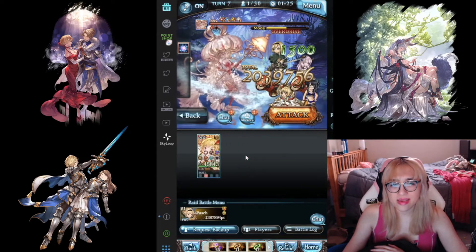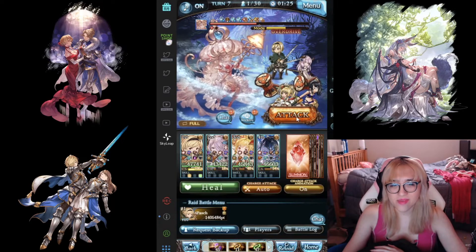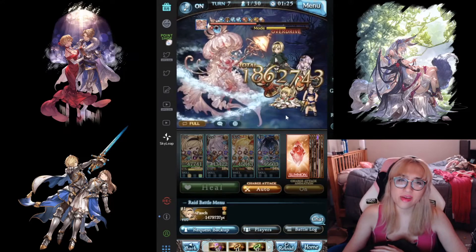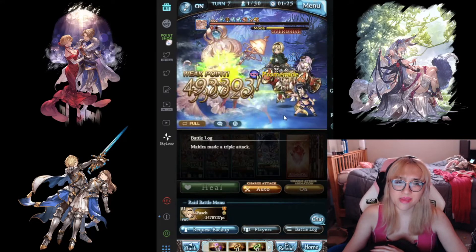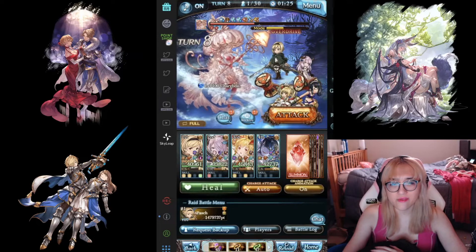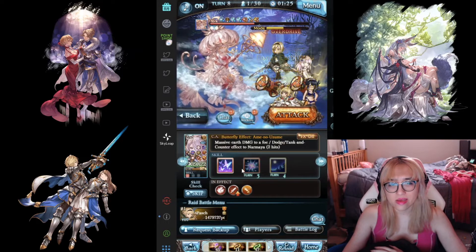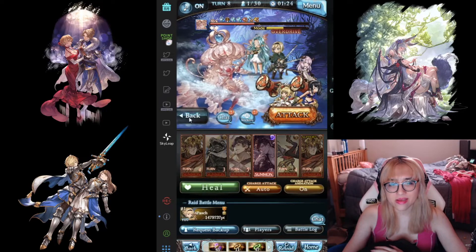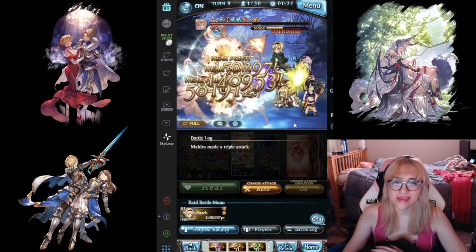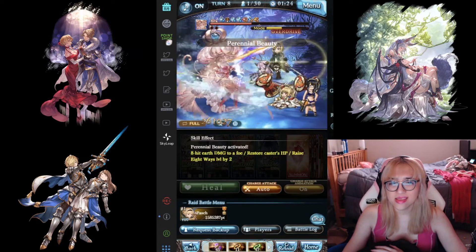One awkward thing about this setup is sometimes she will get a charge attack off, which can put some interesting debuffs on me, and I don't have a good way to counter that right now. I could probably switch out my summon, but I'm not quite sure who I would drop to get a summon to handle this. I could bring a Typhon to stop this and not eat any charge attacks, but it didn't end up being that big a deal.